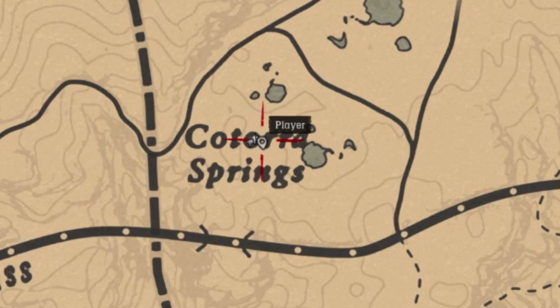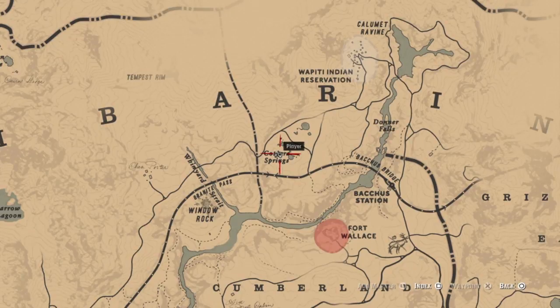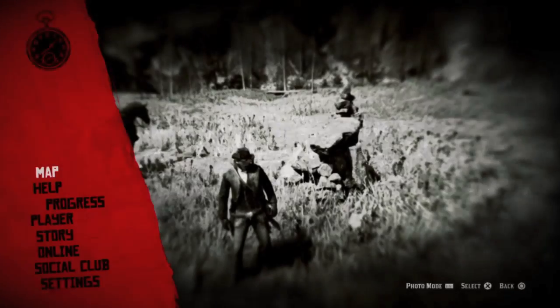Here's the map between the O and the R of Cotorra Springs. Also, the location of the legendary wolf and also random wolves, so watch out.